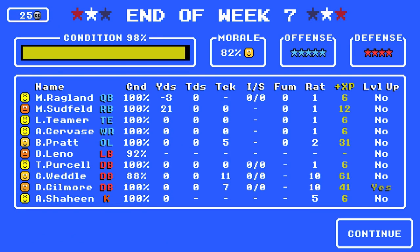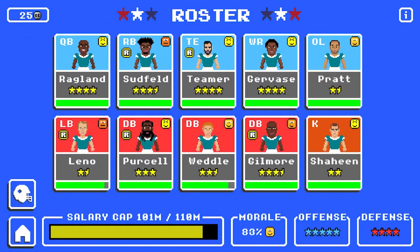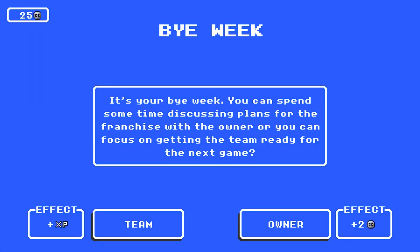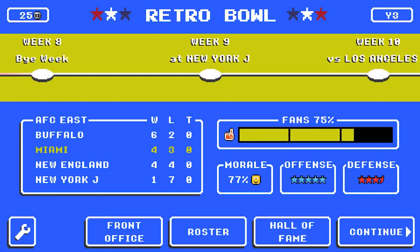Dylan Gilmore gets a stamina upgrade. We try trades again but nobody wants to be traded, so I'm going to cut Clive Weddle — didn't want to cut him, but what's fair is fair. Now we have our bye week. I meet with the team and try to level some players up. One more challenge against the Jets in week nine — our fourth game. I'll apply another challenge to the playoffs: if I don't win the Retro Bowl, I have to skip the draft class next year and spend coach credits instead.